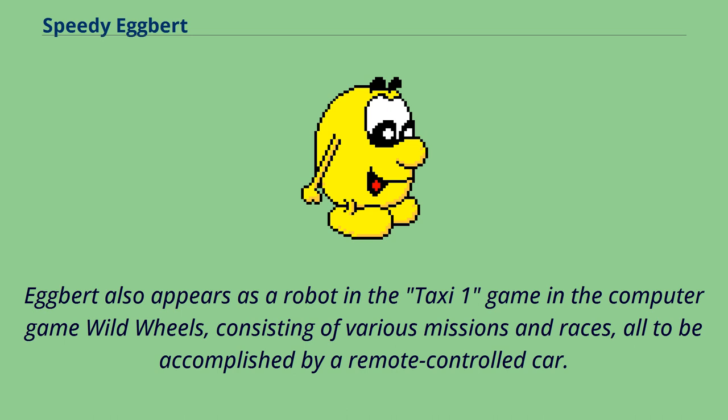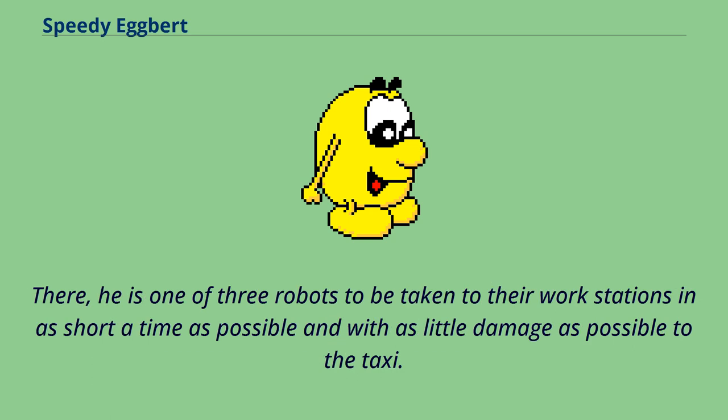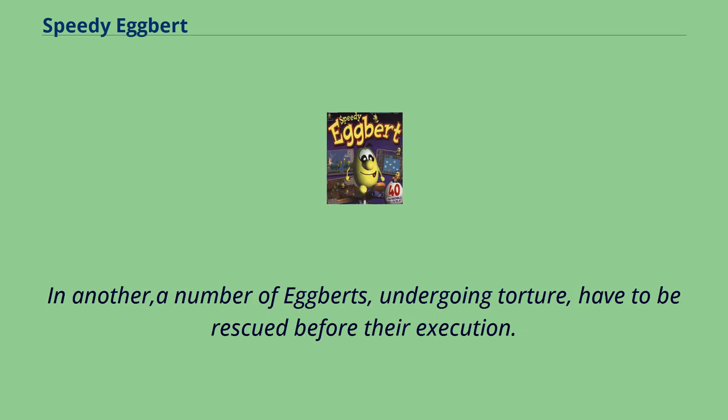Egbert also appears as a robot in the taxi mission in the computer game Wild Wheels, consisting of various missions and races all to be accomplished by a remote-controlled car. There, he is one of three robots to be taken to their workstations in as short a time as possible and with as little damage as possible to the taxi. In another mission, a number of Egberts undergoing torture have to be rescued before their execution.